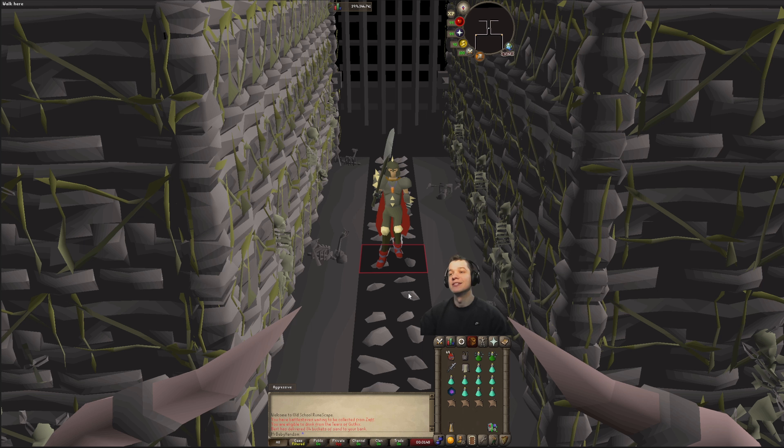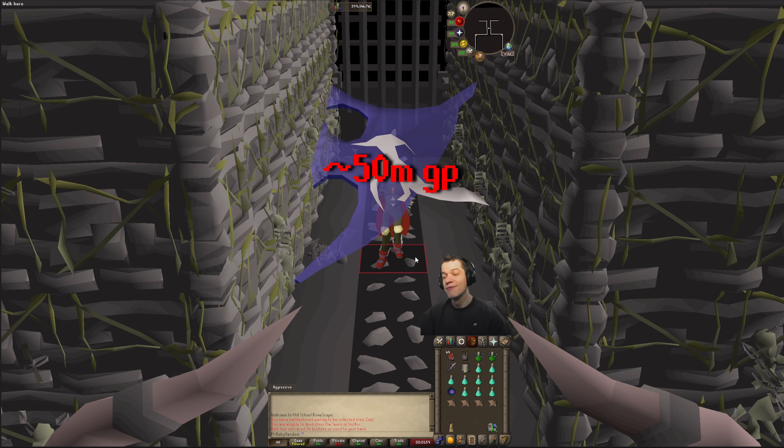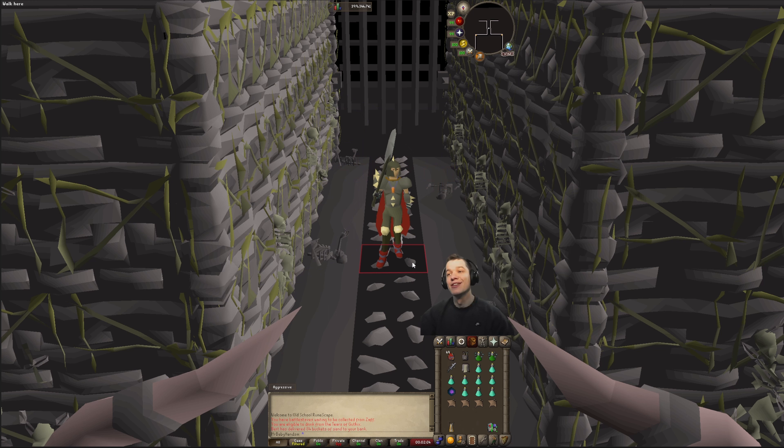By no means is this the most efficient method for killing the boss — I'm getting about 25 to 30 kills per hour. With the most efficient setup you can get upwards of about 60 kills. But with this method you don't need to have a spectral spirit shield, you don't need any knowledge of the prayer flicks and the different mechanics of the boss, so it's just very, very nice and chill.